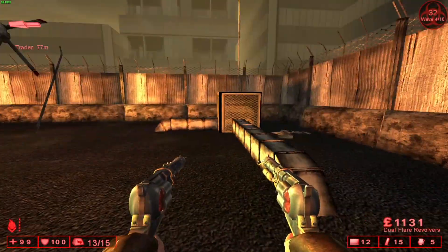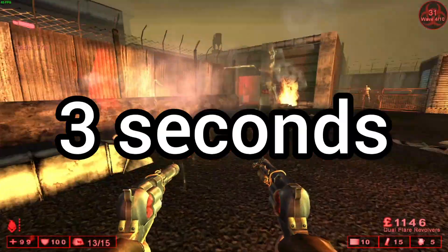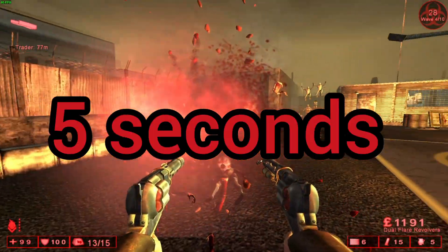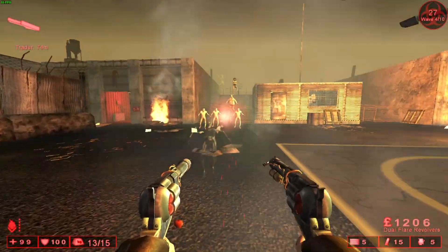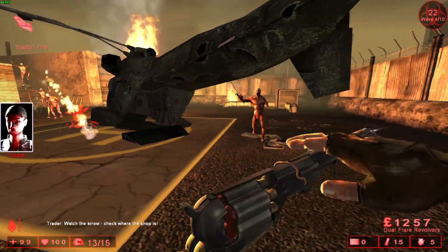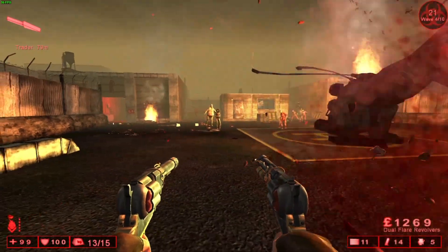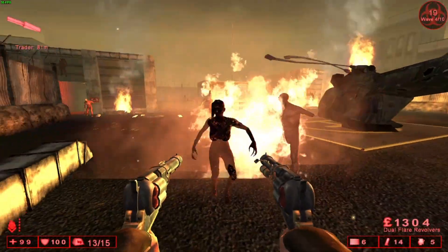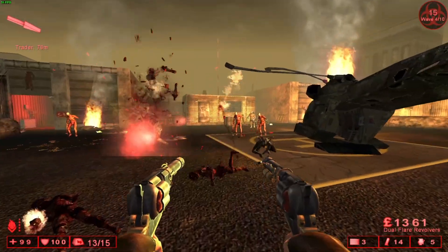The Flare Revolvers take a whole 3 seconds to reload, or even a more ridiculous 5 seconds if you're dual wielding. Which is incredibly dangerous in Killing Floor, since you can't shoot or switch weapons when you're reloading. So it's easy to get stuck reloading while getting ambushed. But if you're careful with your ammo management, this weapon is an easy 9 out of 10.